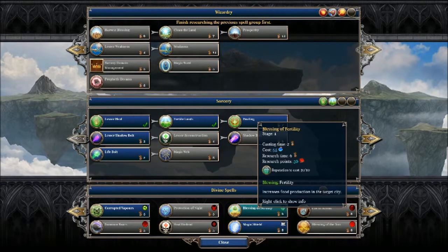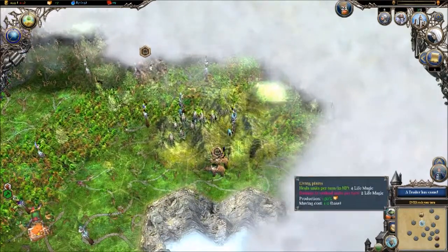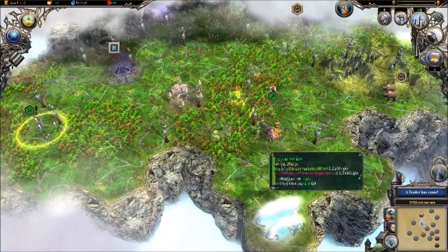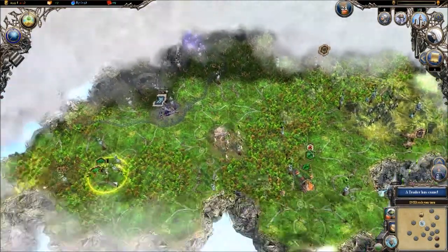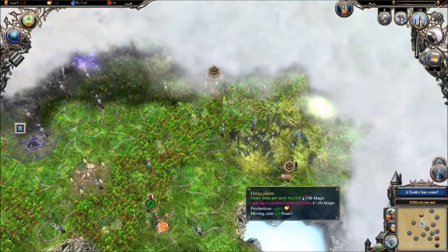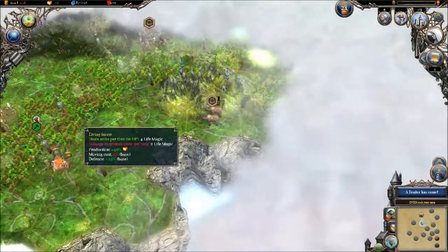I'm thinking Blessing of Fertility because that'll get us some really good food production. We definitely have the reputation for it. We're kind of role-playing — the goddess of Gorilla, who we worship devoutly, not only has she blessed us with these wonderful lands, these elf woods that we are going to grow prosperous and fat from, but to show our devotion we're going to continue to learn her spells.